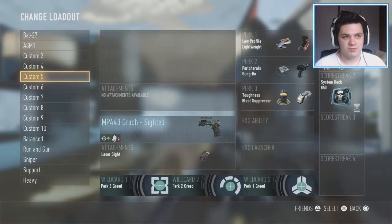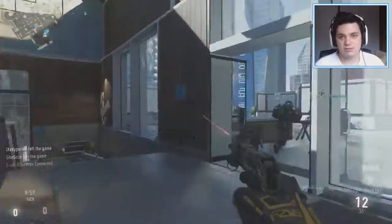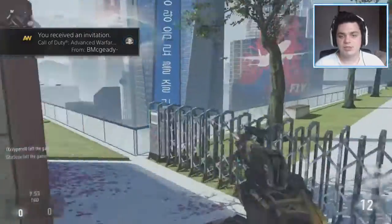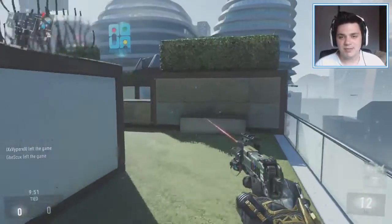Alright guys, I'm gonna come back. So we are going to be using the MP443 Gratch Sighted Pistol since we got that from the supply drop. Well, that's called Random Supply Drop, so we have to use it — and really, can you please stop doing that because you're interrupting my minimap space.